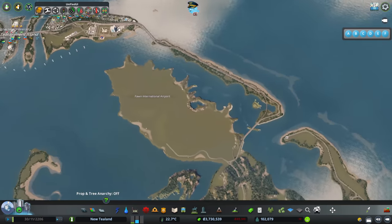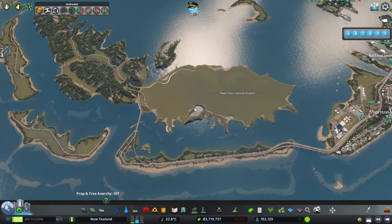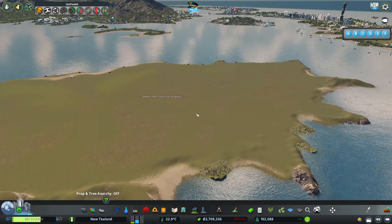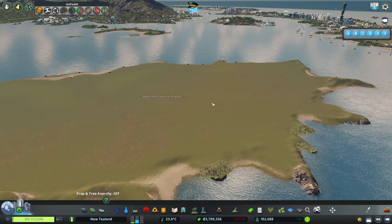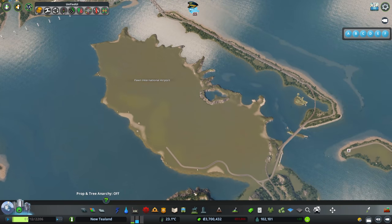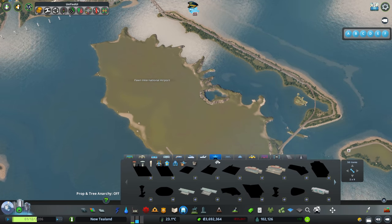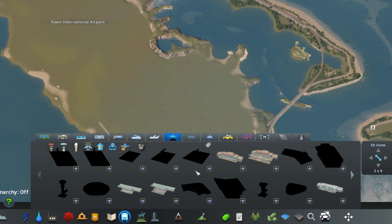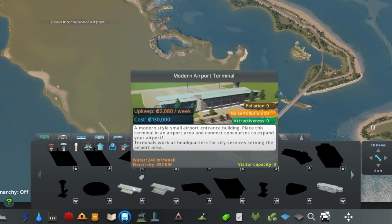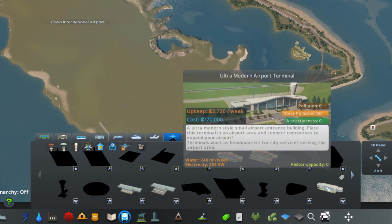So that is the start of our little airport area. We need a name for this — T-related, airport-related. I know you're going to come up with something super special, so let me know in the comments. What has that unlocked? We've got a nice collection of items here. We've got the classic terminal, the modern terminal, and the ultra-modern.